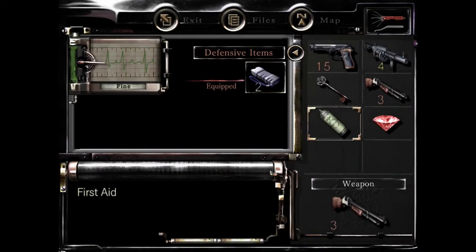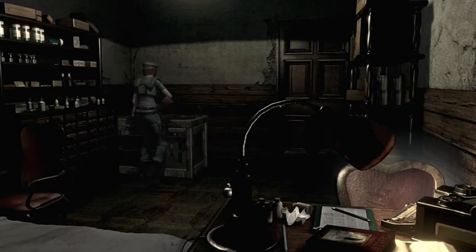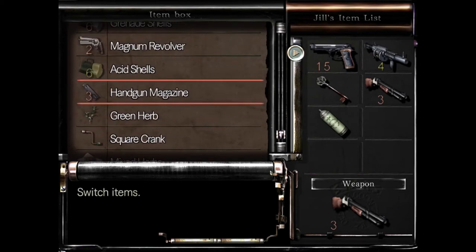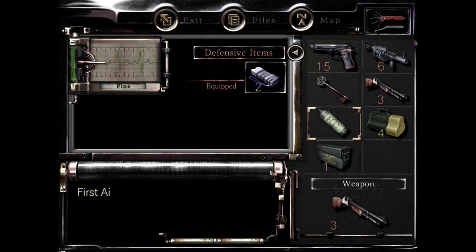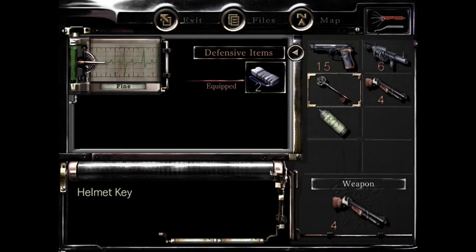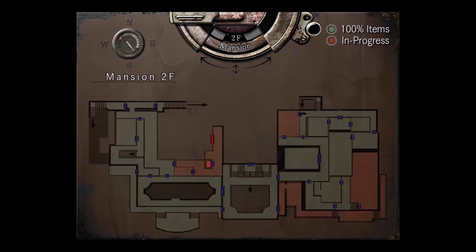Before we do that, let's check it out. It's beautifully cut and polished - well Jill, that's good to know but hardly helpful. These are the bare minimum items to take: enough firepower to dispose of various enemies, the key, and the first aid spray. That's quite enough to deal with most hazards - most, not all. So let's go to the red zone.